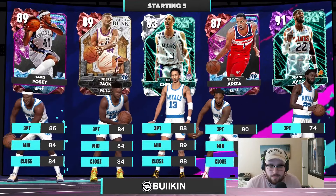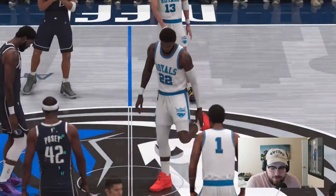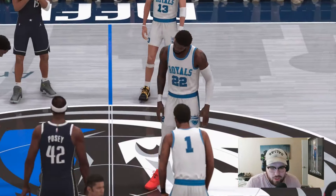Hopping into this game, we're going up against Bullokin — I think this dude used to stream on Twitch. I recognize the gamer tag. He's got Ayton as well, also Doug Christie, I think Trevor Ariza, and Robert Pack as his point guard. Either way, DeAndre Ayton versus DeAndre Ayton. He knows about the goat that is DeAndre. Off Ball Rise Up putting into effect first possession there — a nice easy standing dunk because he didn't get back in transition, and that is a solid start to the game.